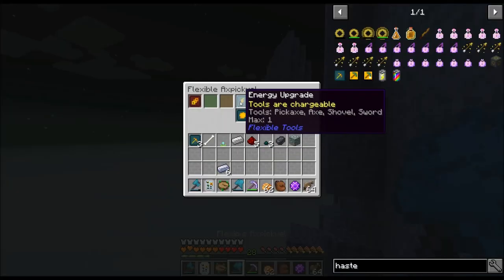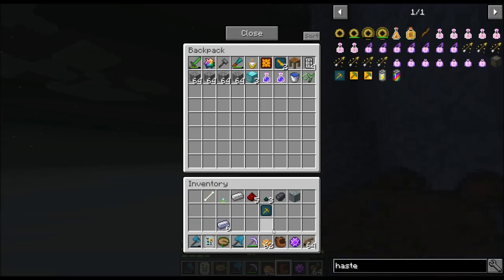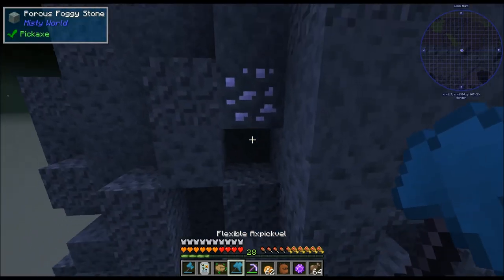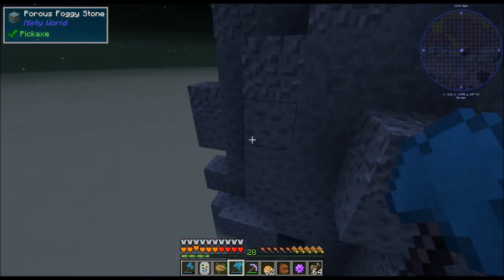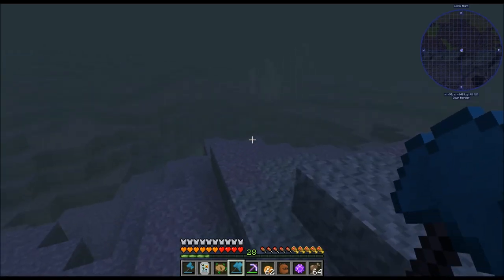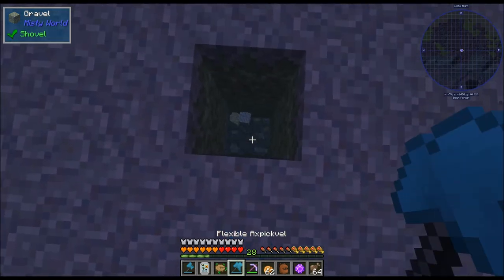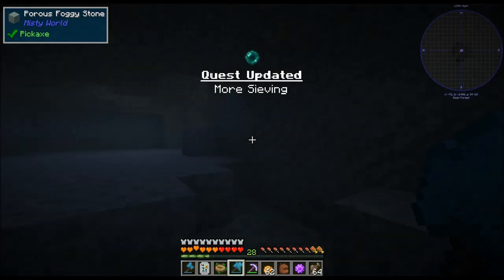I'm only going to be able to put two haste upgrades in here — we'll go ahead and put the third one in a different slot. With the fog, I did actually go exploring down in it. I believe it looks like it may just damage your armor if you don't have a respirator. I was actually regenerating — you can see I'm regenerating faster than I'm losing health. Grab this. So now if we dig down here, there is tons of gravel here.